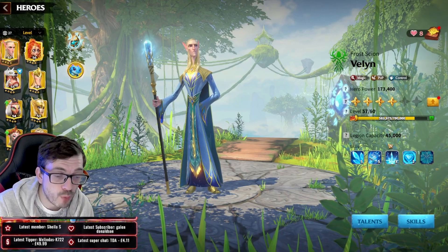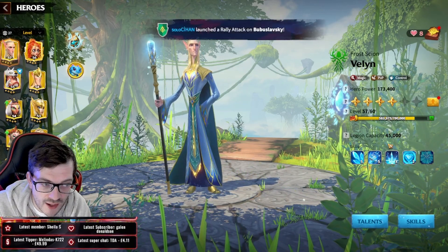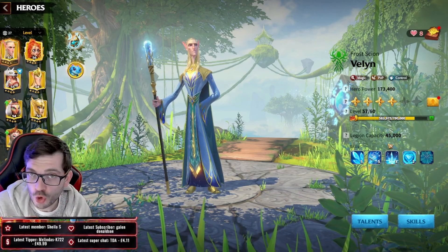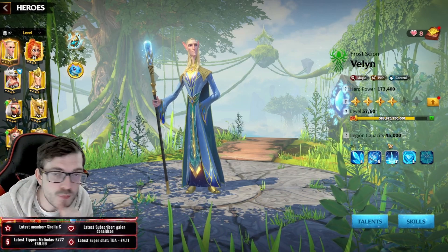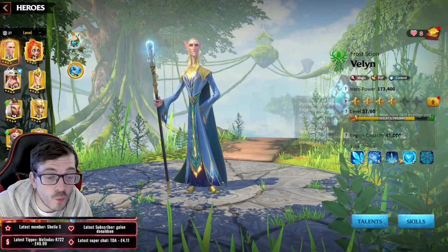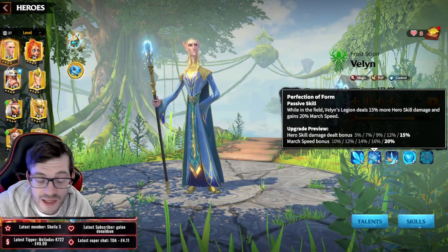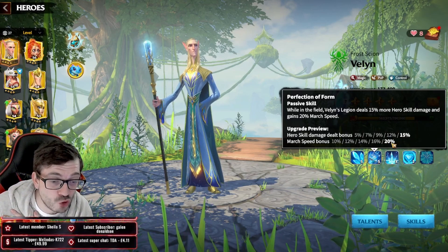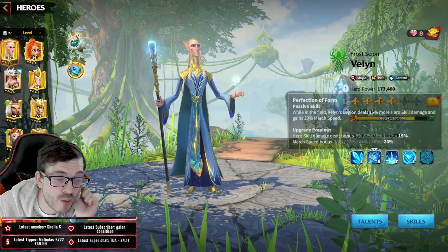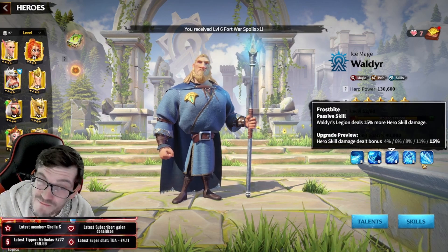As a mage player I'm not going to say invest your sculptures into Valen just because he is a gold key commander, but if you were going to invest some sculptures into Valen, I would just make him a 5-5-1-1 hero and leave him. Invest enough sculptures to max out the second skill - that 20% march speed is so big for mages, and you get 15% hero skill damage bonus which pairs perfectly with Wild Deer's 15% skill damage.